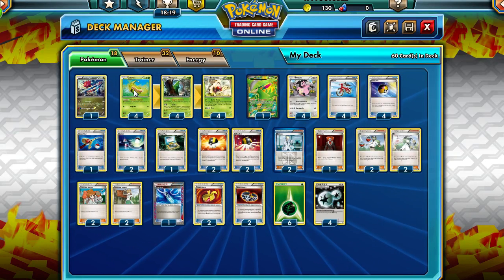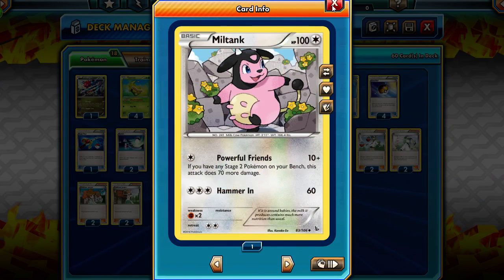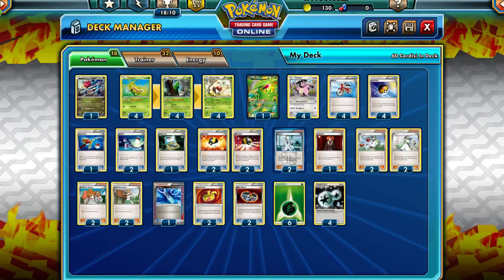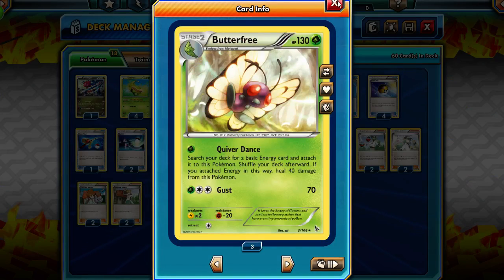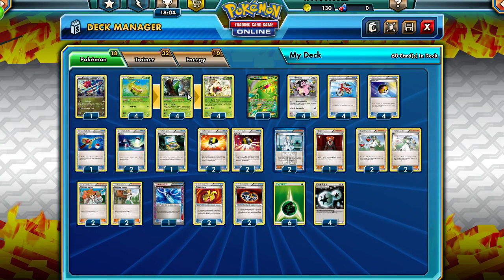Then we have the heart and soul of the deck: Miltank. It can hit for 80 damage when Butterfree is out. It's kind of an energy between them, but you do need to get Butterfree out.